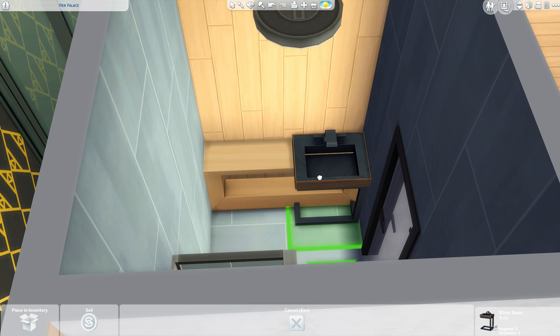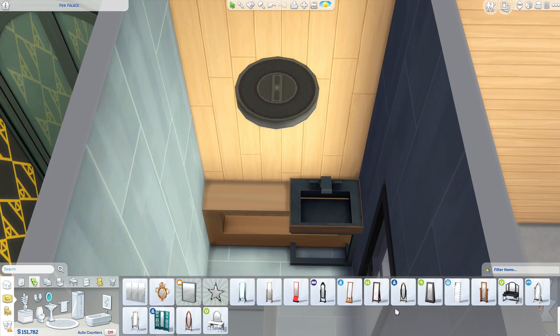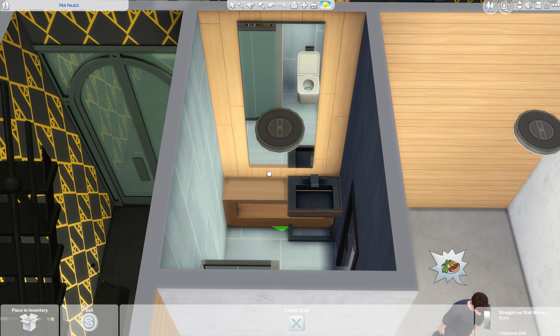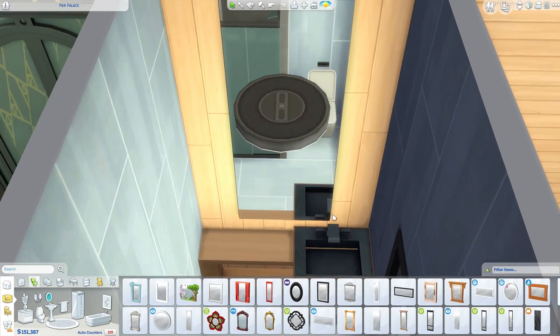Let's now get a little bit of a mirror behind here. Three mirrors - a little bit much. I do want this to still have the wood texture behind it, so I'm just going to lift this up so it's like one big mirror up on the wall. The Sims can't use this when it's lifted up like that, but aesthetically I think it looks really nice, so I'm going to leave that.